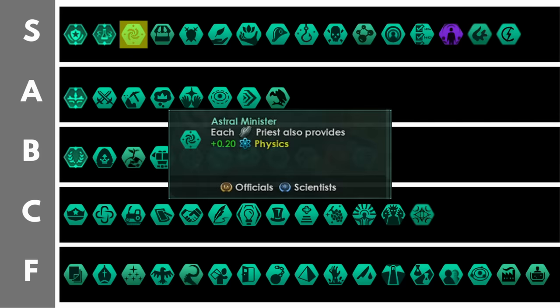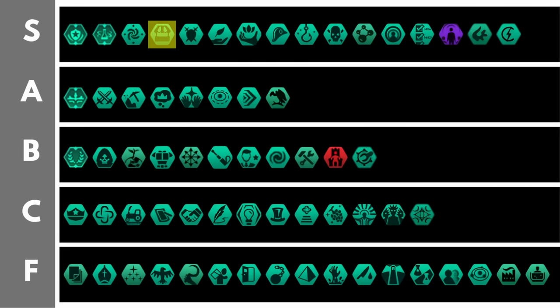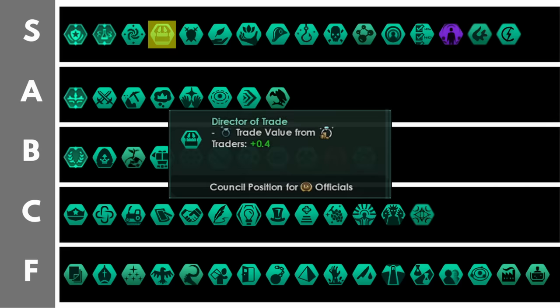The astral minister gives your priests a base research output of 0.2 physics per level, meaning you'll generally get somewhere from 1 to 3 base research output from your priests. Three physics research is the same as the base output of a normal researcher — this means you can double up your priests as both researchers and unity producers, which is a great level of pop efficiency. The astral minister position also allows you to have either officials or scientists running it, making it much more versatile.